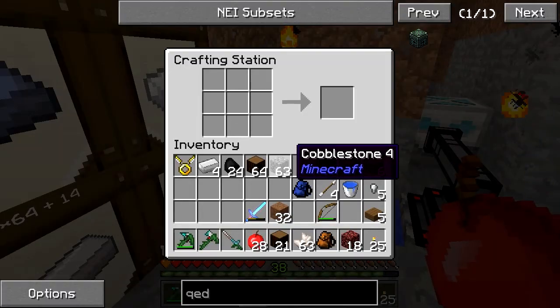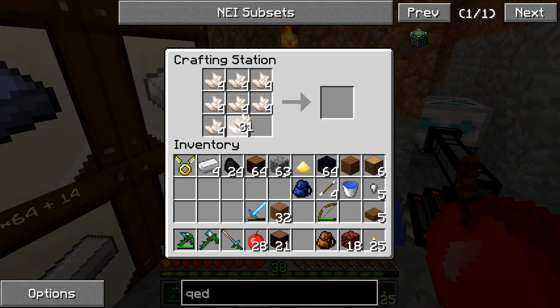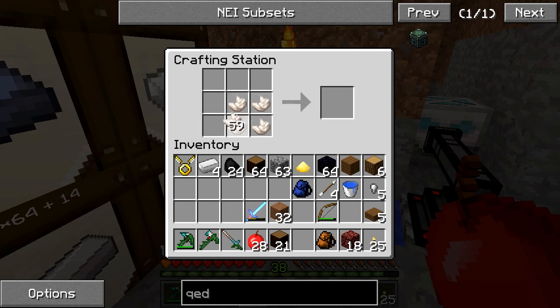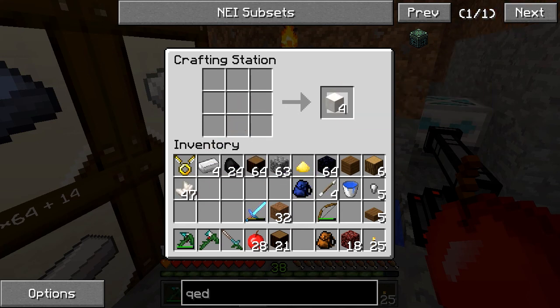I got some nether quartz, and I really actually need to get a pick that has fortune on it. Wait — is it that? Yeah! Well, that's a lot cheaper than what I was thinking. Modded makes me so confused — sometimes I forget vanilla recipes.